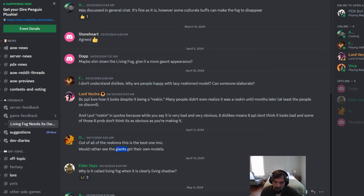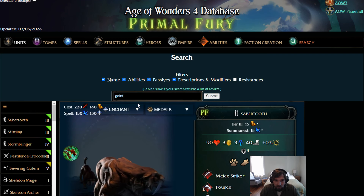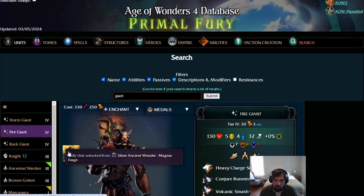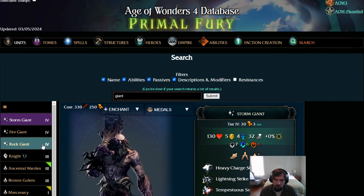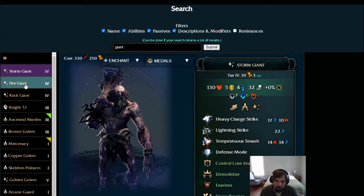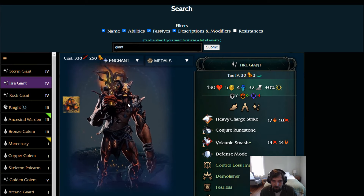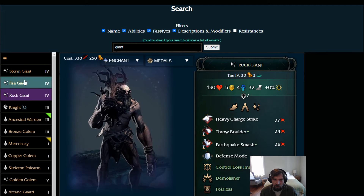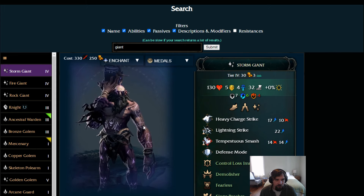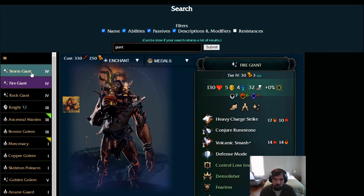I mentioned earlier that I couldn't think of anything else that was basically a reskin, so if we search up giants in the database, we'll see there are three giants: the storm giant, the fire giant, and the rock giant. The fire giant has something slightly different on its face — it looks like it has some horns, giving it more of that demonic visual. The storm giant looks pretty much the same as the rock giant, just with a pattern on its arms and electricity flowing across its body. I'm generally pretty okay with it because all these guys are giants — you'd imagine they'd look relatively similar.